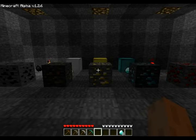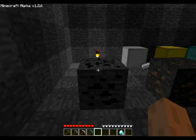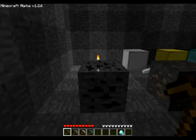Now, the first ore we're looking at is Coal. Coal ore can be found on layers 1 through 120, so that's all the Minecraft layers. And coal is mined with a wooden pickaxe.